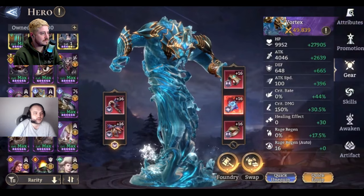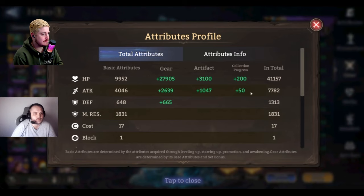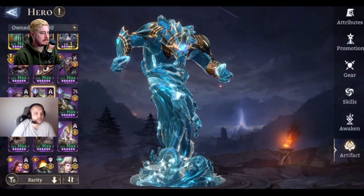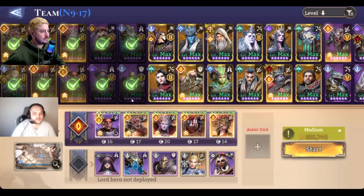That's our Vortex — 41k HP and 1.25 attack interval, really good attack speed. We used low promotion artifacts throughout so you guys can see the artifacts chosen are at pretty low promotions.